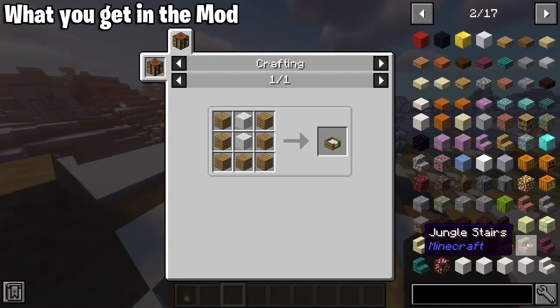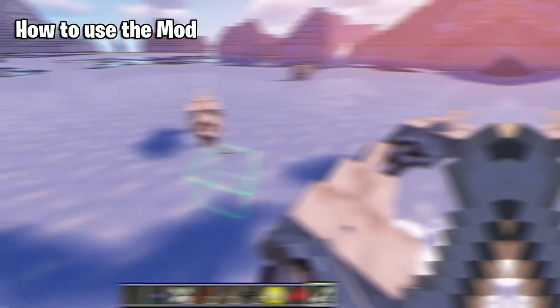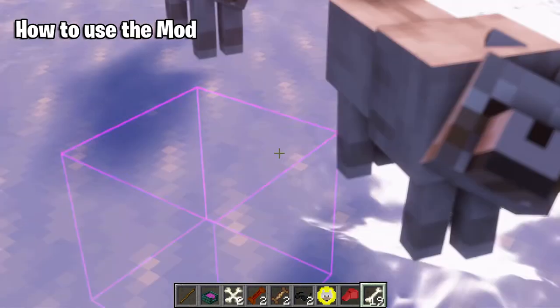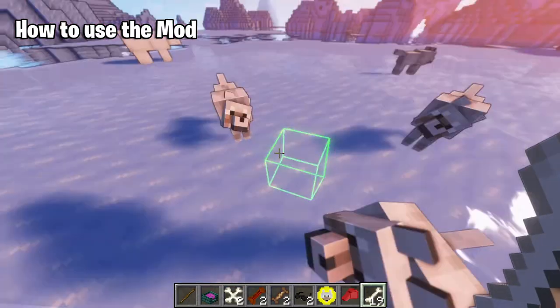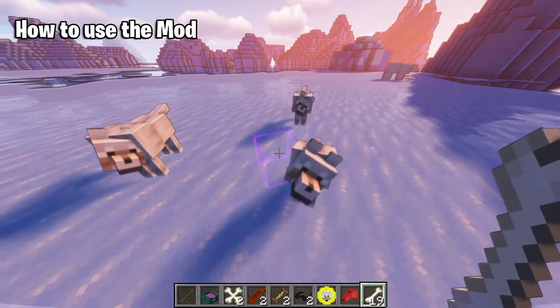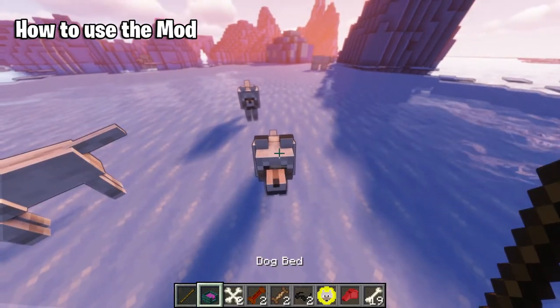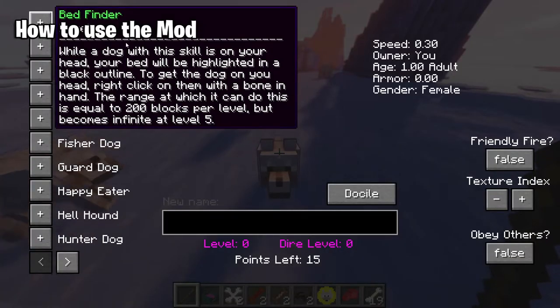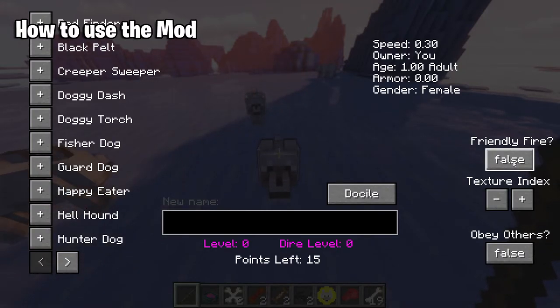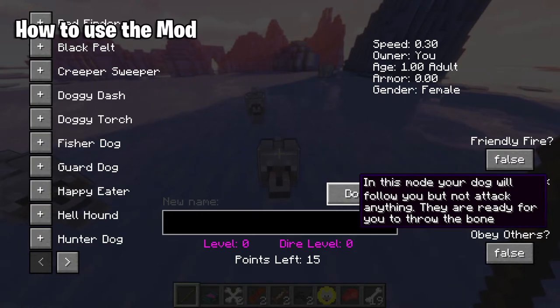That's pretty much everything in the crafting menu. Now let's get some dogs out here! So what we've discovered is you find the wolf — the dog — like this guy right here, and you give him a bone just like normal vanilla Minecraft. Once they're tamed, you use a regular stick and click on them — that opens up your menu showing different levels, trades, and tricks you can do. You can also change settings like friendly fire — whether they can hurt you or not — and even the dog's gender.